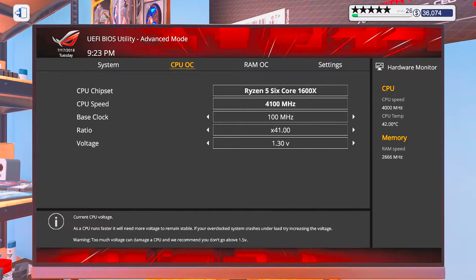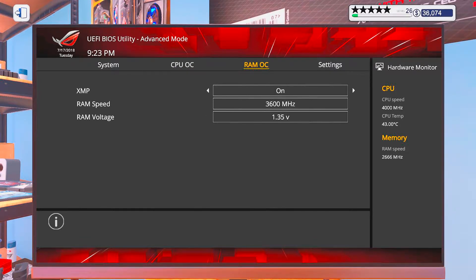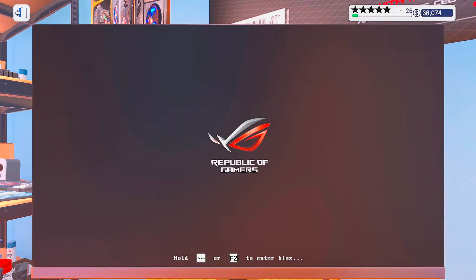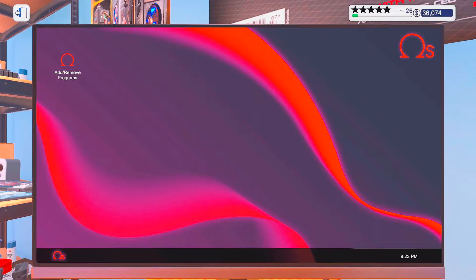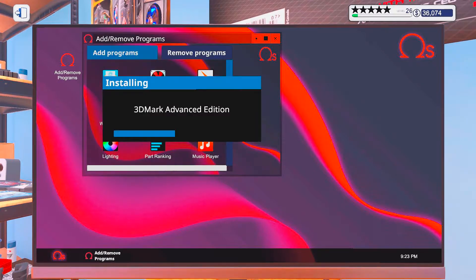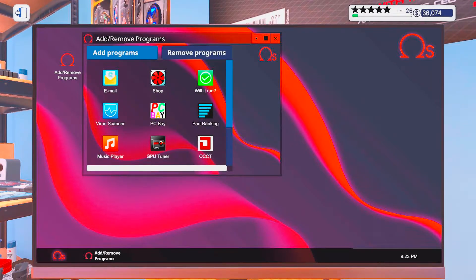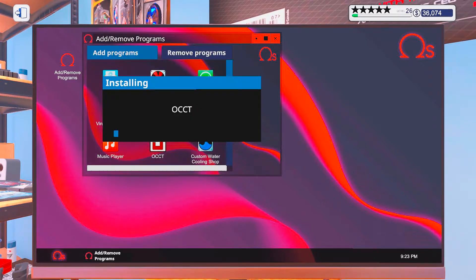Let's see if we can get this up. Let's get the RAM up to 3600. Let's go ahead, apply changes and restart. Get some 3DMark, some lightning, some GPU tuner, a little bit of OCCT.